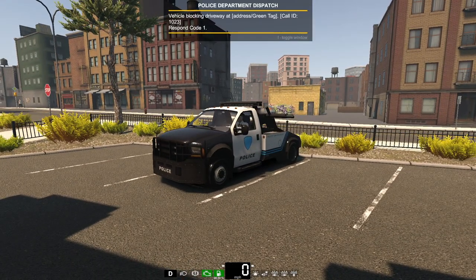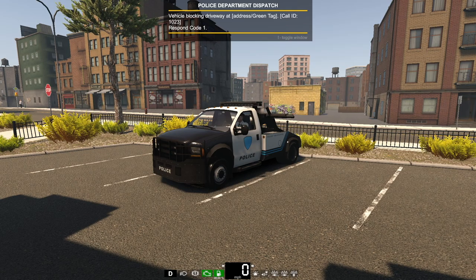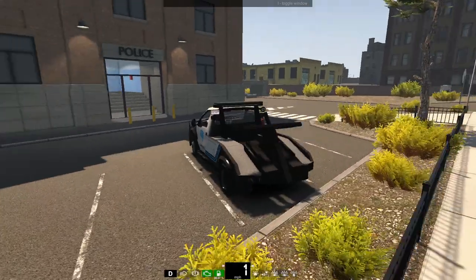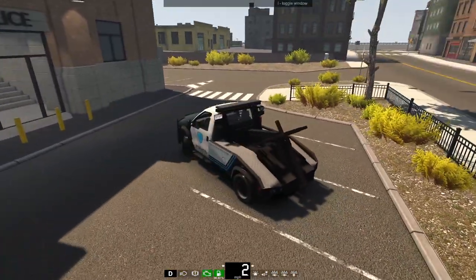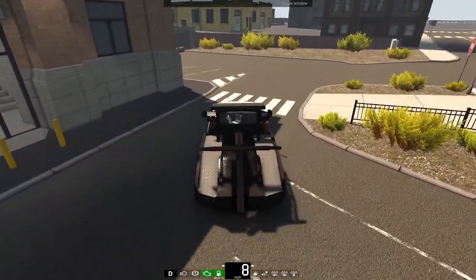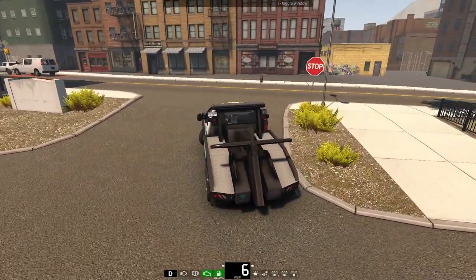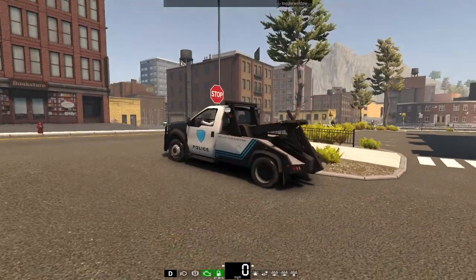We have some new calls, and currently we are on the way to one of them. This is 'vehicle blocking driveway,' call ID 1023, and there's also a new one for 1024. They also spawn in a bunch of different locations, so it's not like if we get this call it's going to be in the same spot every time - that's really cool.